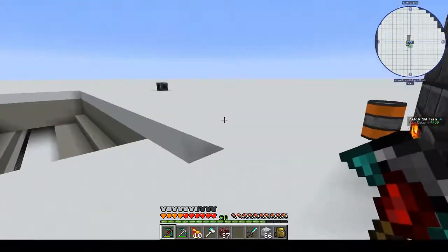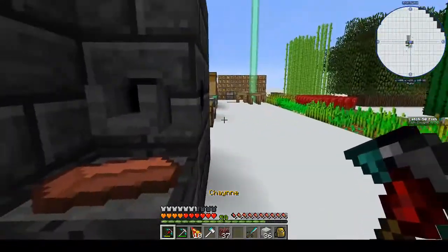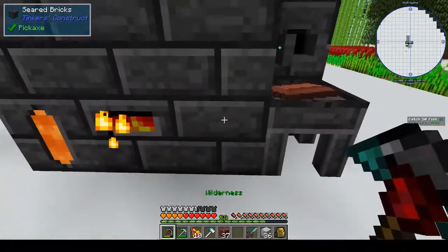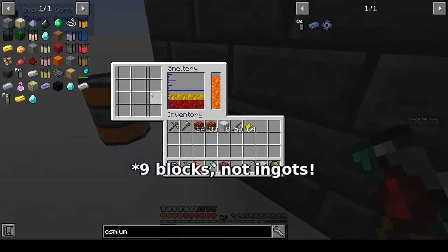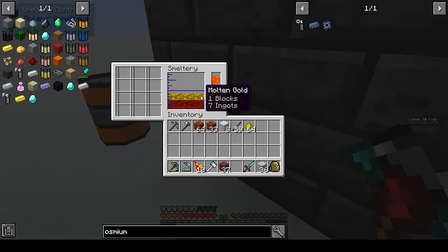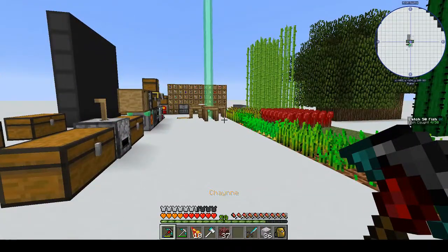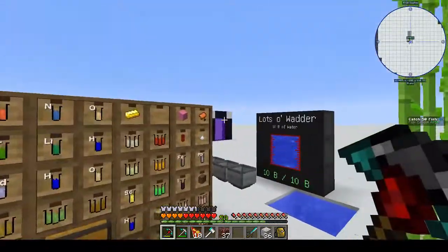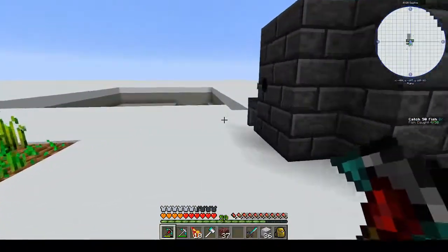Hi, this is Shane and welcome back to another episode of Antimatter Chemistry. Last week we made this magnificent beast - the Tinker Smeltery. It's not very big, it holds nine ingots, but that's fine. I've already put some iron in to cook, and I put some gold in. Coincidentally, I had two gold armor pieces that I got from zombie pigmen, and you can smelt them down.